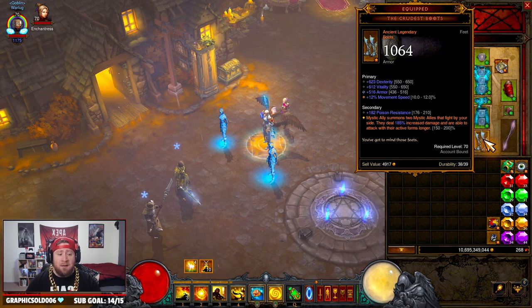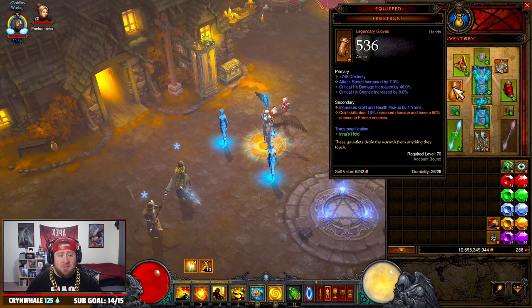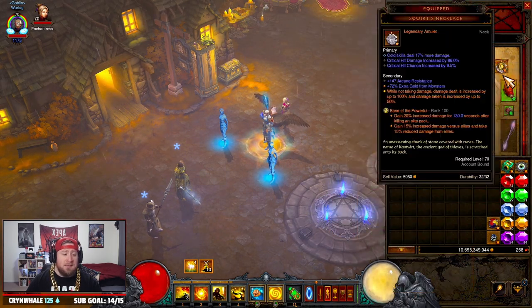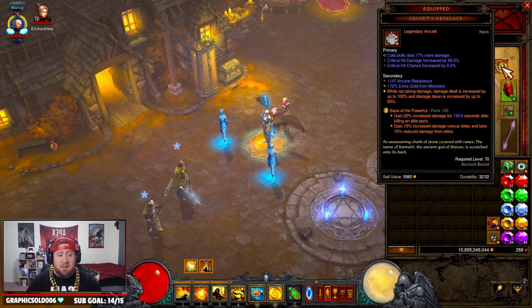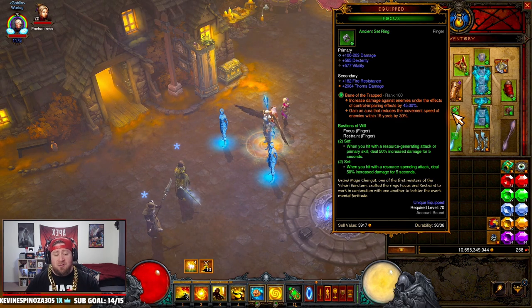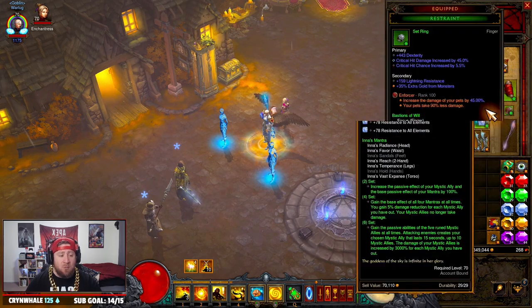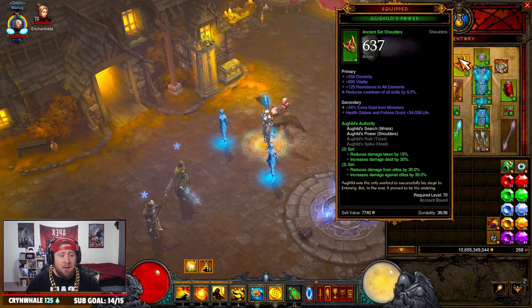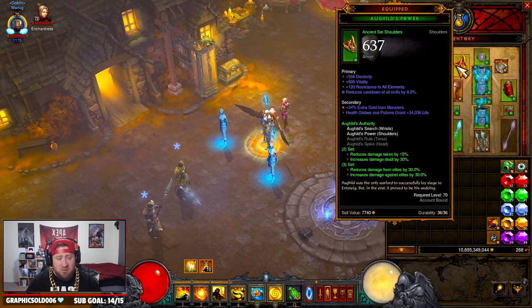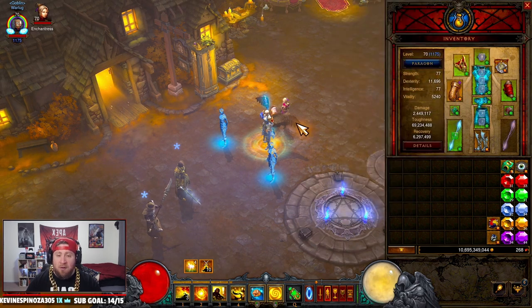My damage on the Crudest Boots is 185%; I'd probably want 190 or higher, but 185 is not bad. For the gloves, we have Frostburn — you want this for increased cold damage as well as crit damage. The rings and amulet are the standard setup: Squirt's Necklace along with Focus and Restraint, to proc additional damage and survivability with damage reduction from Squirt's, and additional damage from Focus and Restraint. For the other two pieces — bracers and shoulders — we're going with the Aughild's set for reduced damage and increased damage against elites.